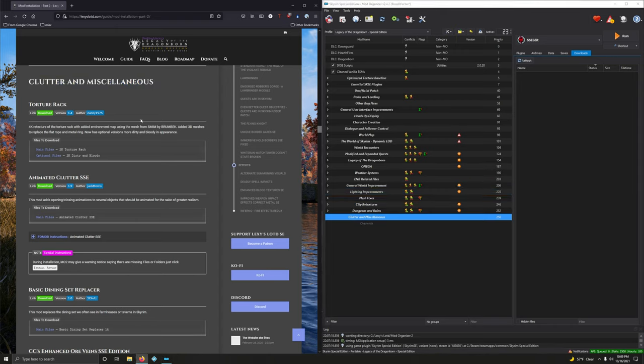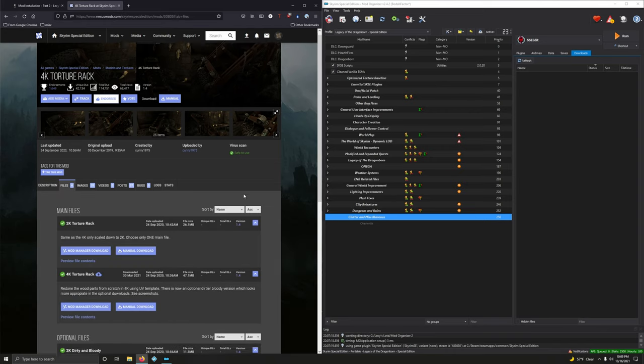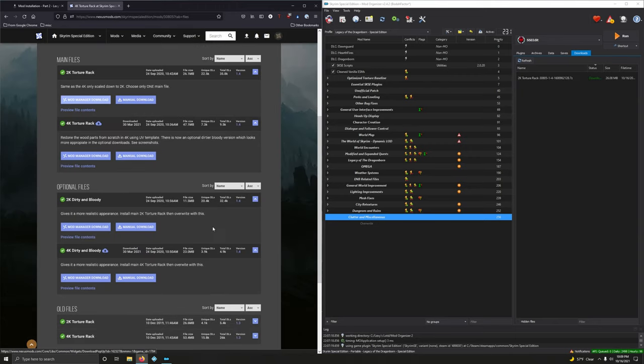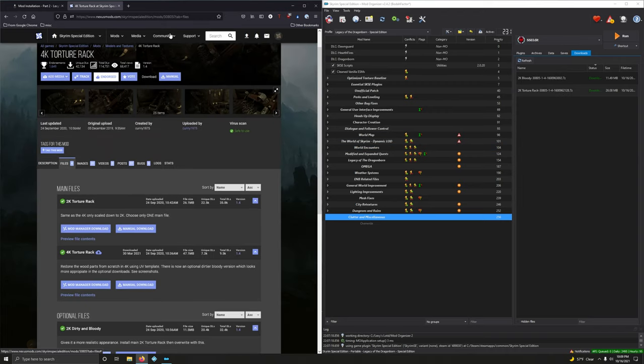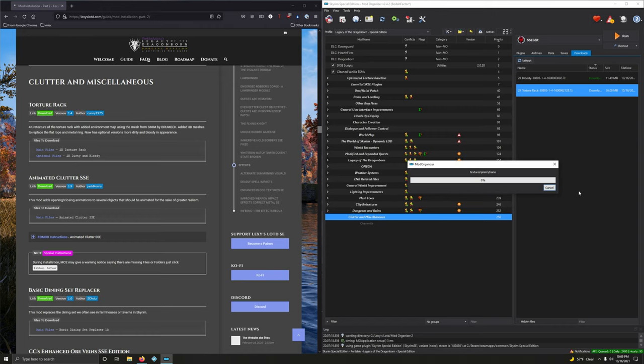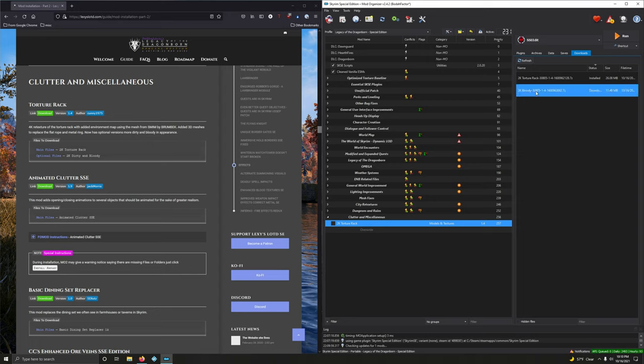Torture Rack 4K — a retexture of the torture rack with added environment map using the mesh from SMIM by Brumbek, adding 3D meshes to replace the flat rope and metal ring. It now has optional versions with a more dirty and bloody appearance. We're downloading both the 2K main file and the 2K dirty and bloody optional. Installing the main file first, renaming it to 2K, then the 2K dirty and bloody — renaming so they don't merge. Activating both.